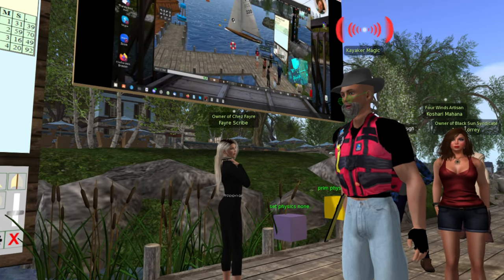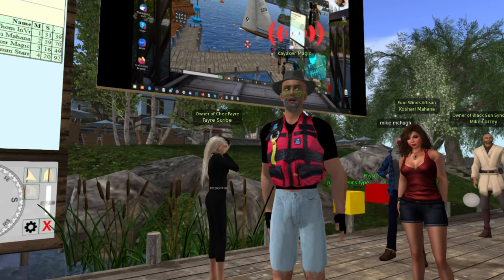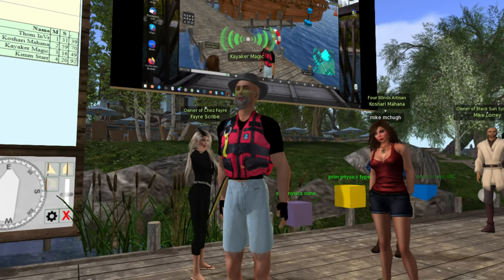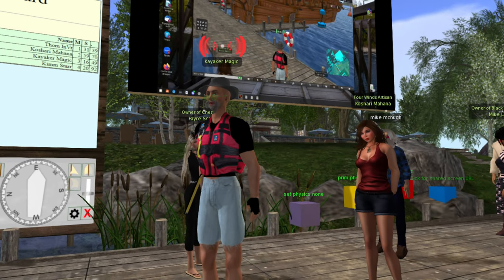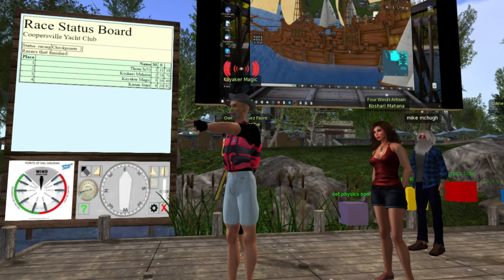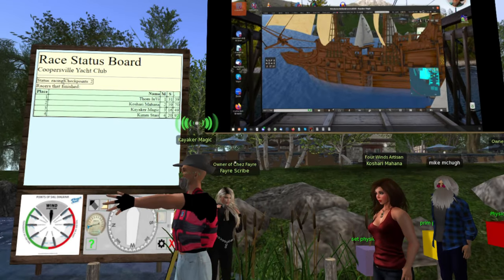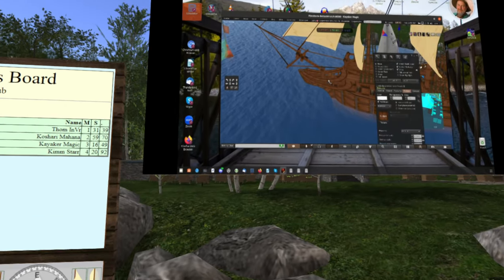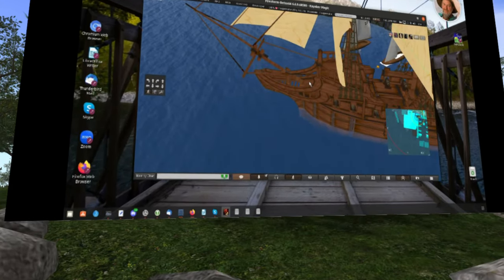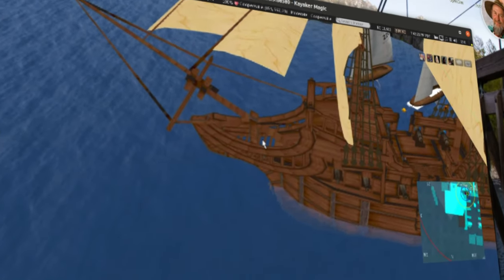These are things to think about when making a physics object. Arcadia Asylum, 20 years later, is still teaching us lessons because this boat has 32 prims and some of them are transparent. So why did she waste time with these extra prims?